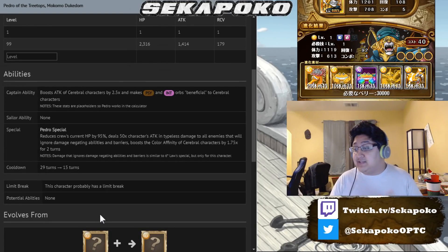A lot of them are HP-based teams. It's gonna deal 50 times characters' attack damage in type-less damage to all enemies that will ignore damage-negating abilities and barriers. So if they have percent damage reduction, or if they have a damage cap, or if they have any barrier, it's gonna go through those barriers.